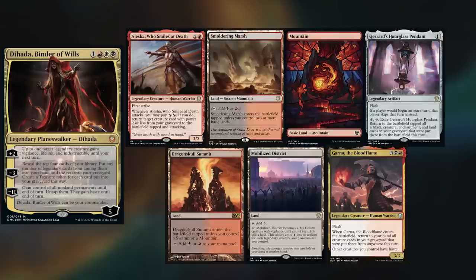Hey gang and welcome back. Today's game was filmed in my studio, and we recorded the opening hands after a lot of people were requesting it. I am playing the Diata Precon, keeping Alesha Who Smiles at Death, Smoldering Marsh, Mountain, Gerard's Hourglass Pendant, Dragonskull Summit, Mobilize District, and Garner the Bloodflame.